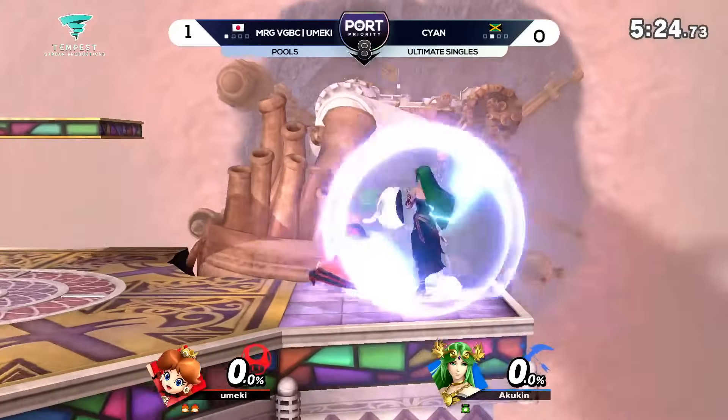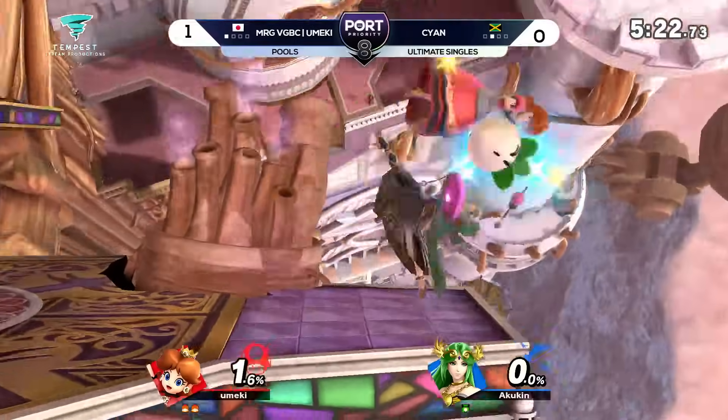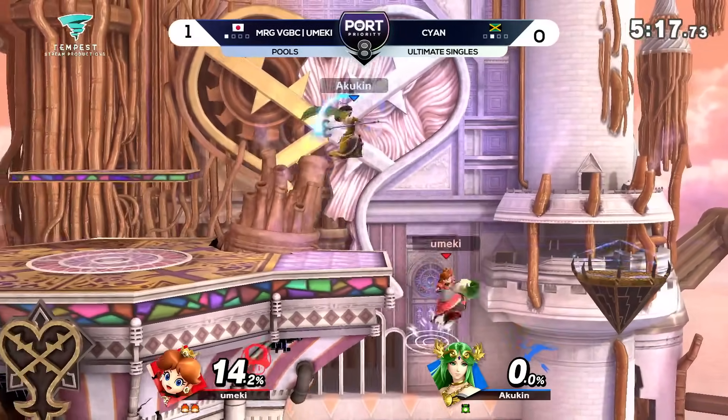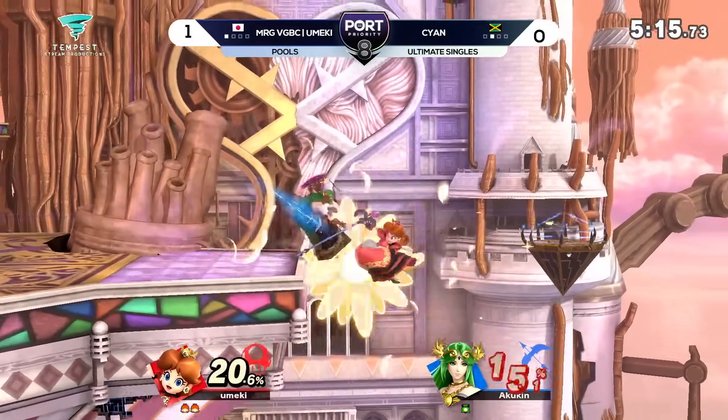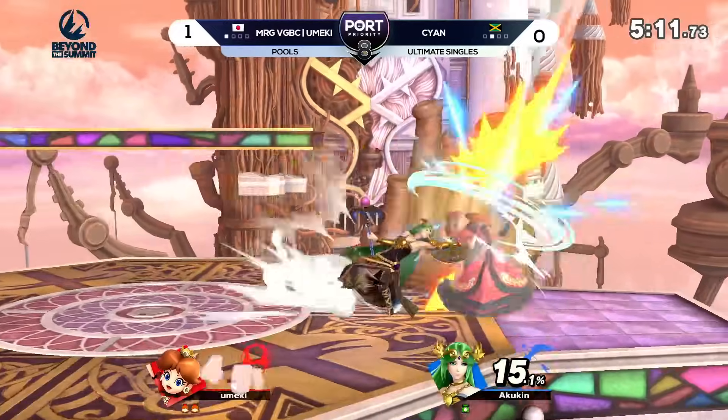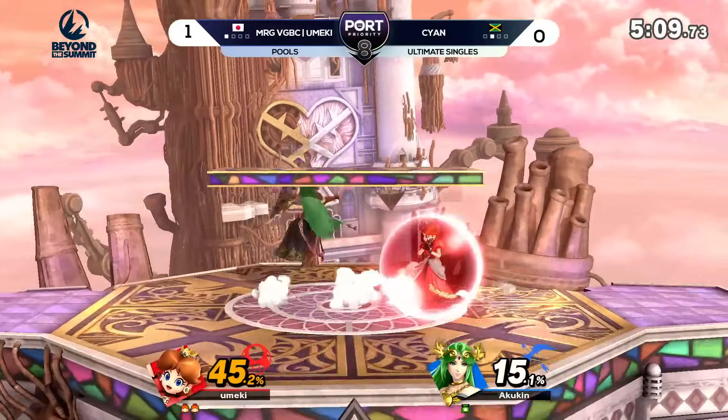Perfect. Don't know how deep — I'm deep. Love to see it, Umeki. Got to stall out that recovery. A little juke here — what can we do for the edge? Most likely we're going to turn that into a big combo. But no turnip in hand means that Cyan can play a little bit more aggressively and try to put that pressure on Umeki.